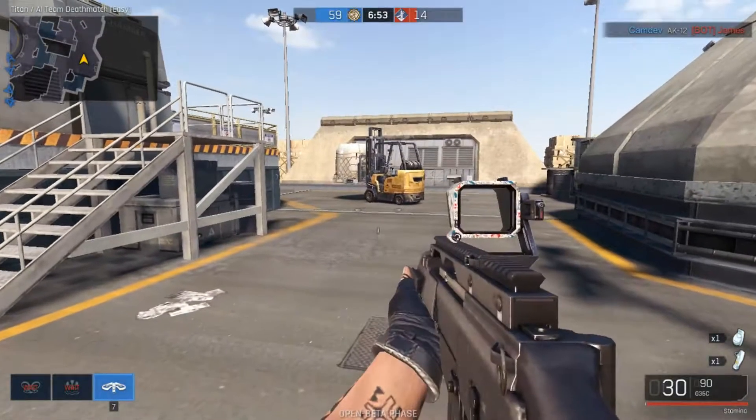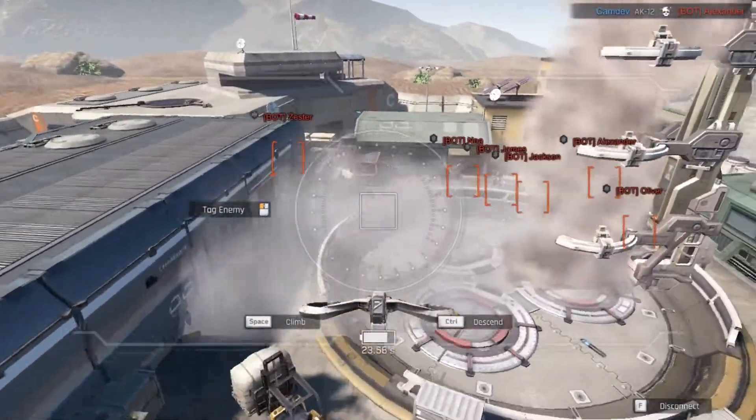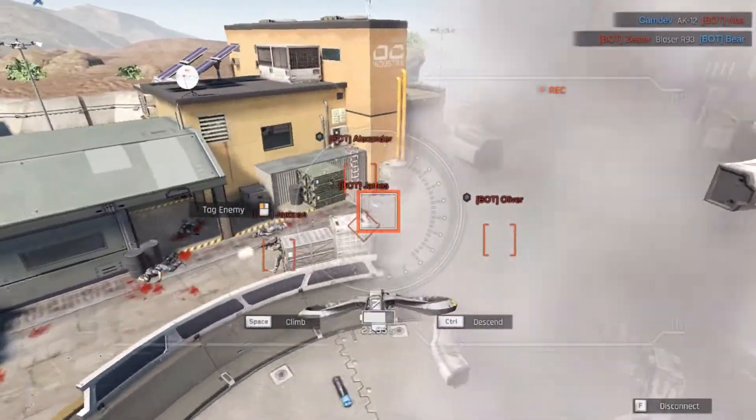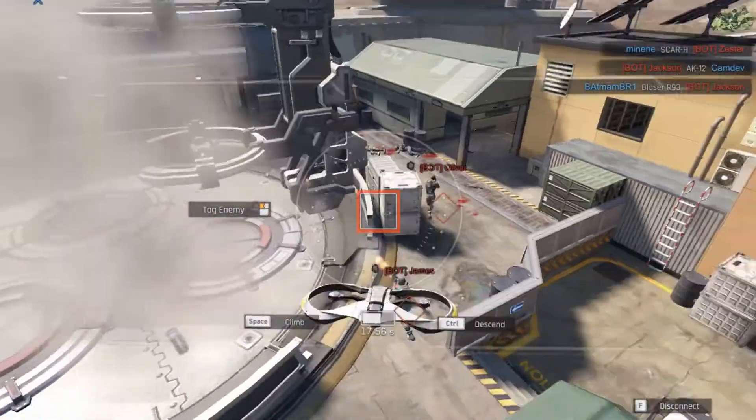Moving on to the Observer Drone — the Observer Drone costs 1300 points, and you control the airborne drone remotely across the area of operation to mark the enemy with an indicator visible to your teammates.